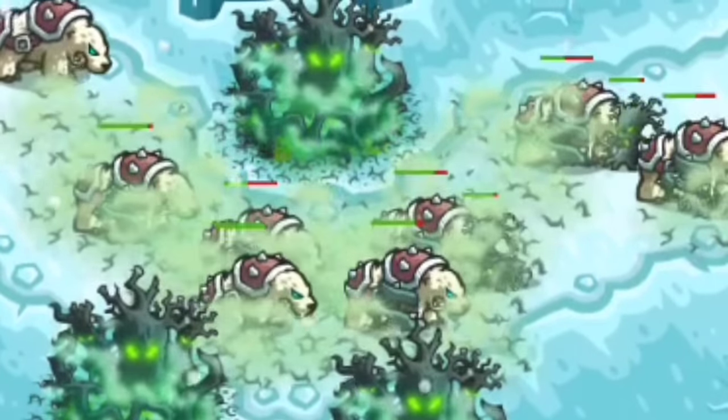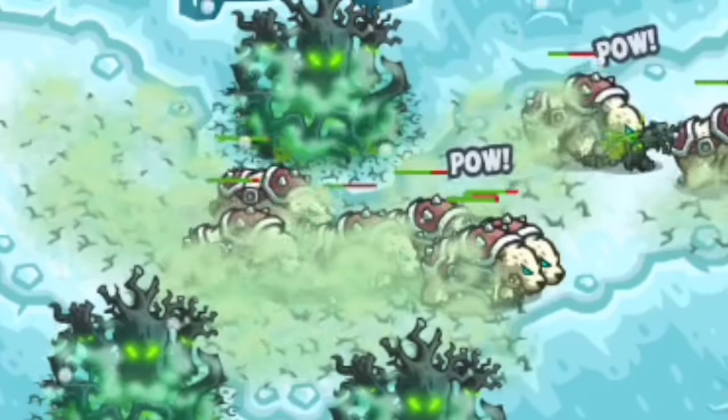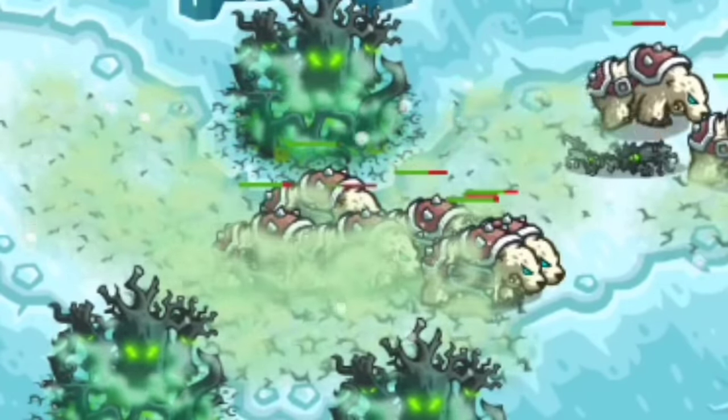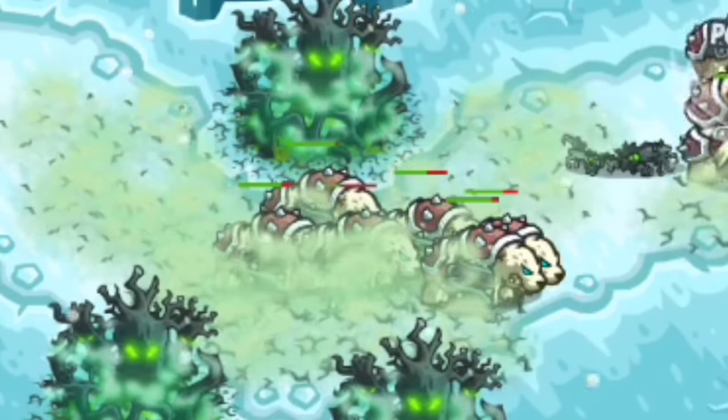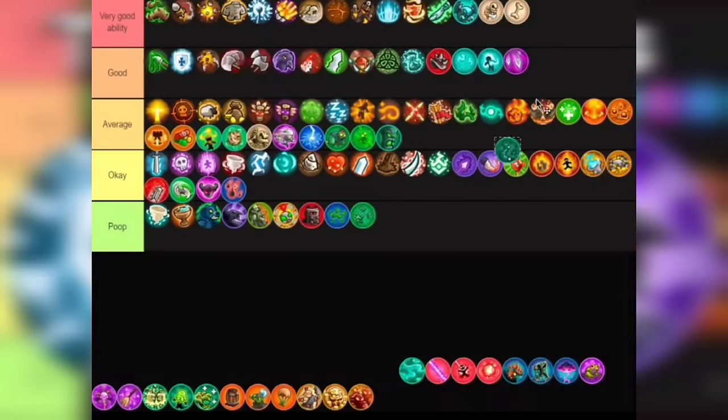Roots of Evil — stuns the enemies for over 6 seconds, which is a really long time. It's really cheap to upgrade, and when the enemy is stunned they are also in the Rotten Forest, making them take more damage. Putting this in Good tier — 6 seconds is just way too long.